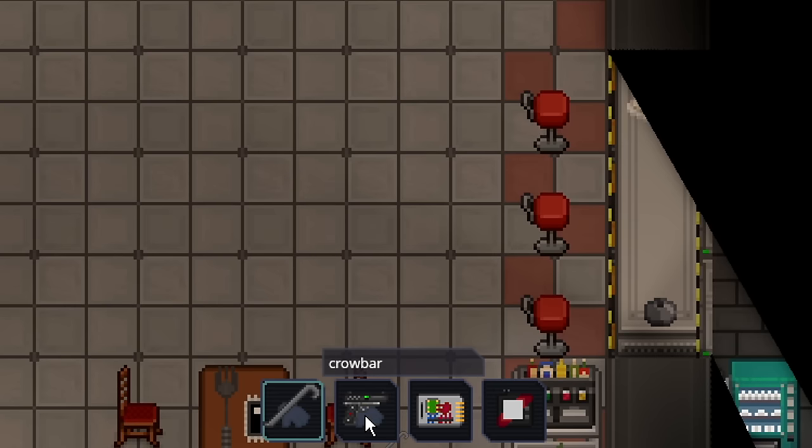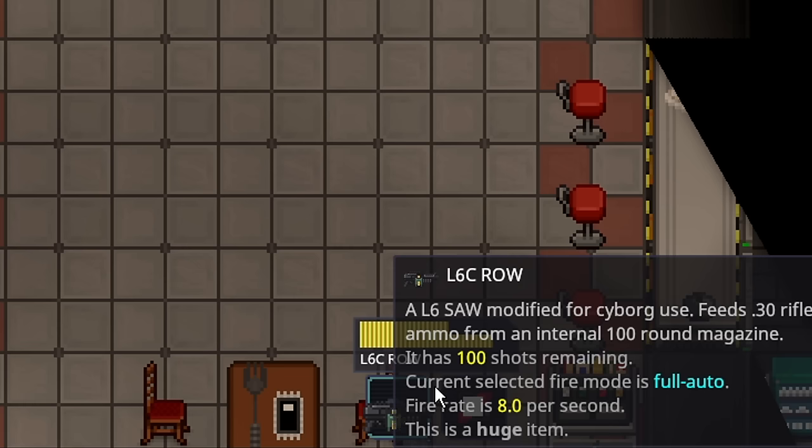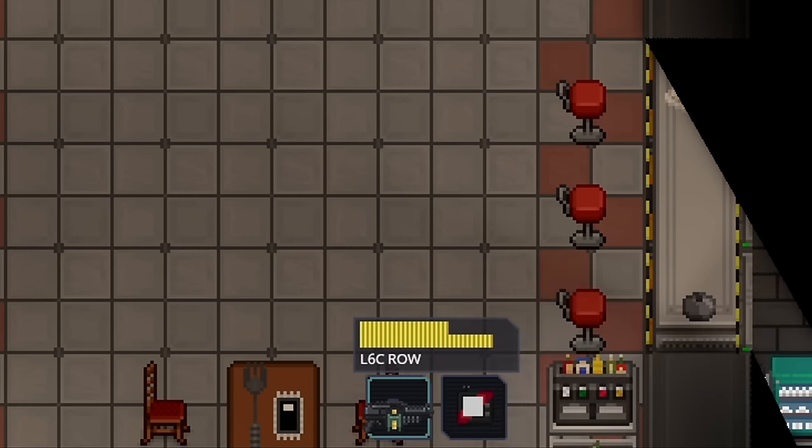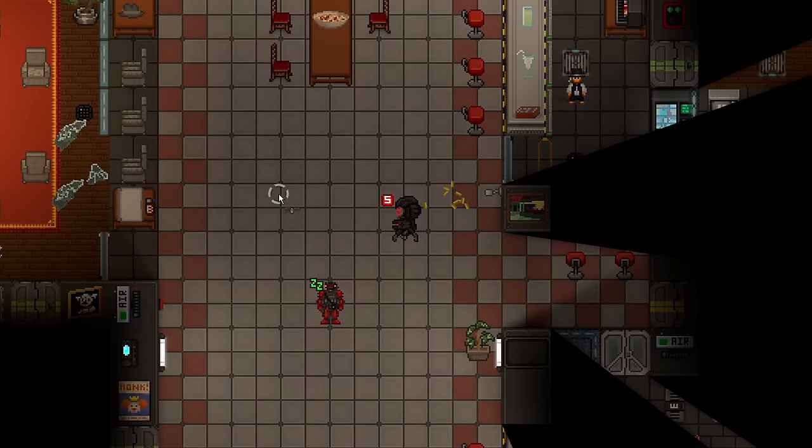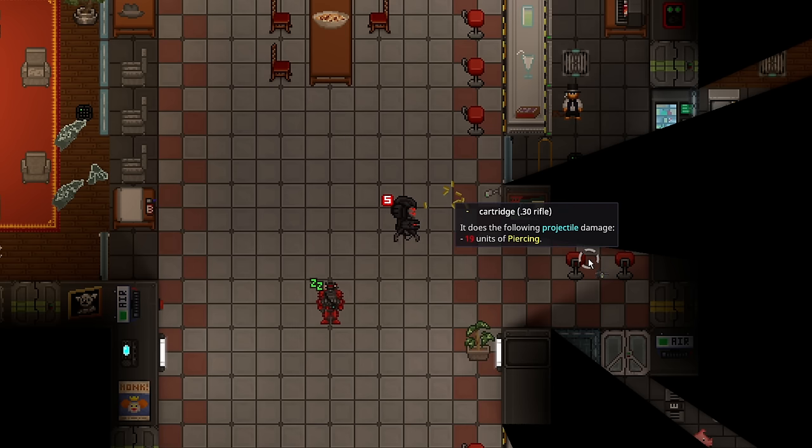In the first tool set you have a crowbar, a cobra, an emag, and a syndicate pinpointer. You also have an L6 saw — a modified version for cyborg use. It's just about identical to the standard L6 saw: it has the same ammo count of 100 shots, shoots at the same fire rate, and uses the same high-damage bullets.